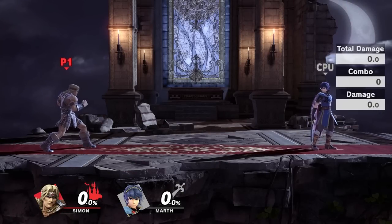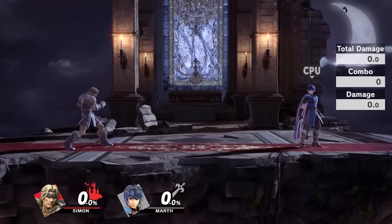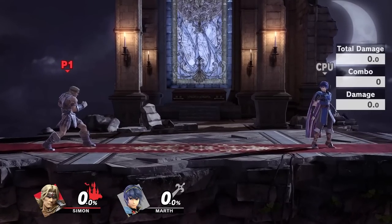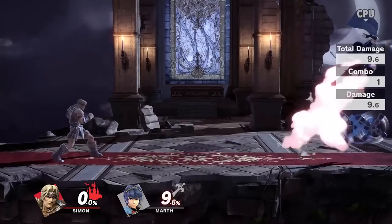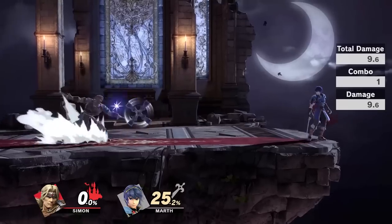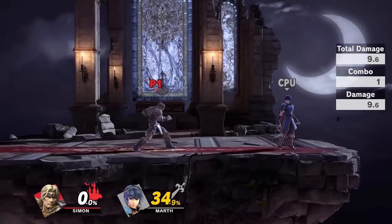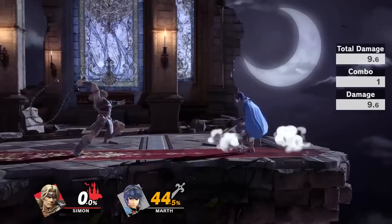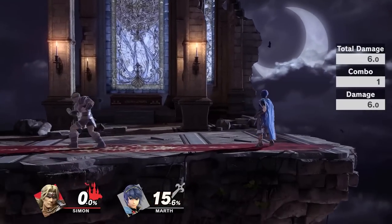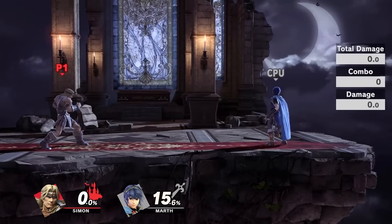And then to end things off let's talk about the specials, because the specials are honestly one of the best things about the Belmonts. In my honest opinion it's why they're so good at zoning and forcing the opponent into a certain situation so you can counter appropriately. So first up let's talk about the forward B, which is the cross. This attack is very useful — covers a very large chunk of the screen, hits on the way out and on the way back. So it's fantastic for zoning, especially since you can move freely the entire time and do whatever you want afterwards. I can still throw my axe, I can still use my whip — I can do everything once I've thrown the cross. So honestly if you ever have the chance to use this move, you should be using it. It's one of the best things about the Belmonts and it should be out every single chance you get.